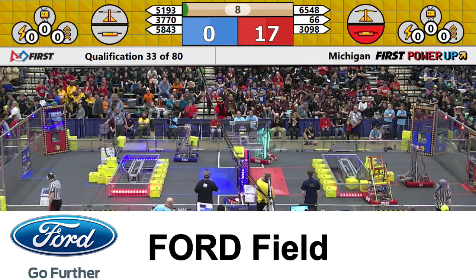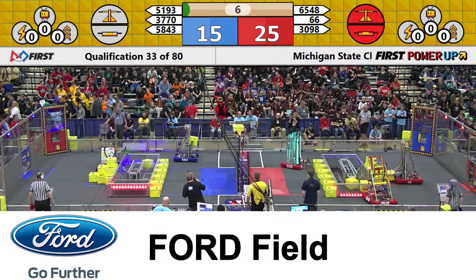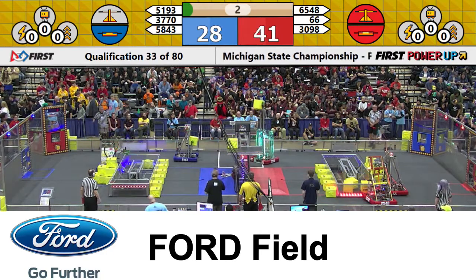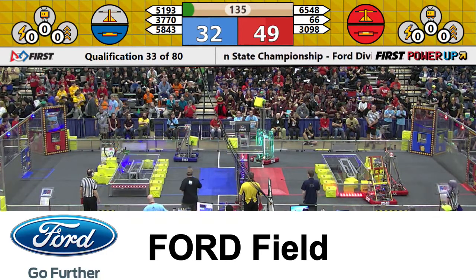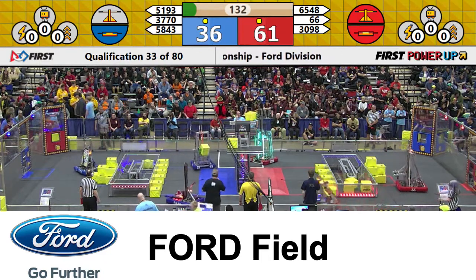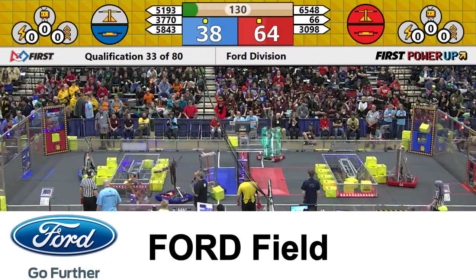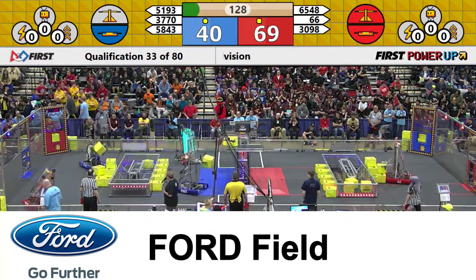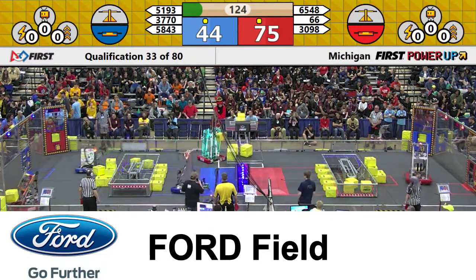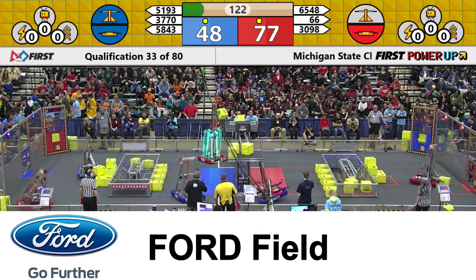Red, two on the switch and one on the scale. Blue has a switch, blue has a scale. Look at that. Red Alliance, three on the switch and almost two on the scale. Really, really nice autonomous there. That's the way to throw those big points up at the beginning of the match. Blue right away filling up the scale on their end.